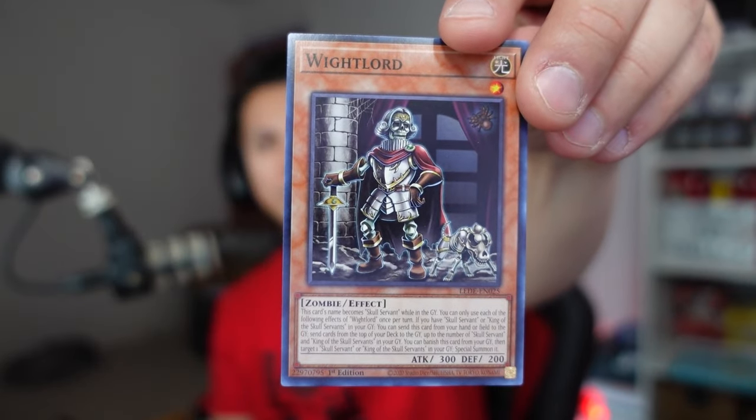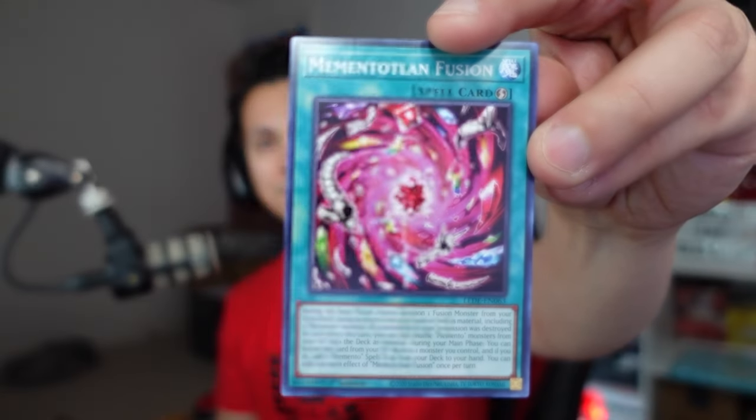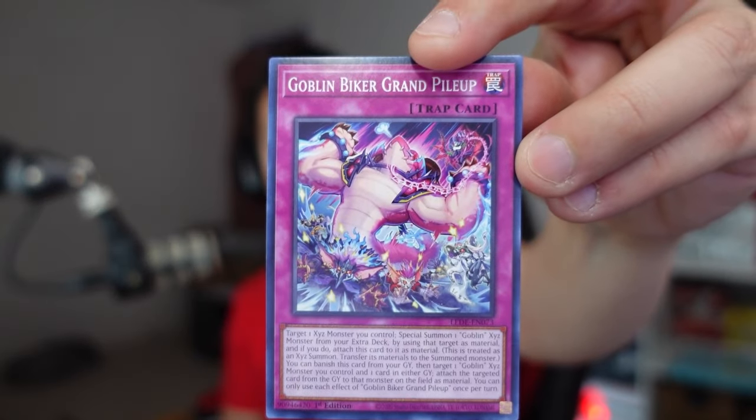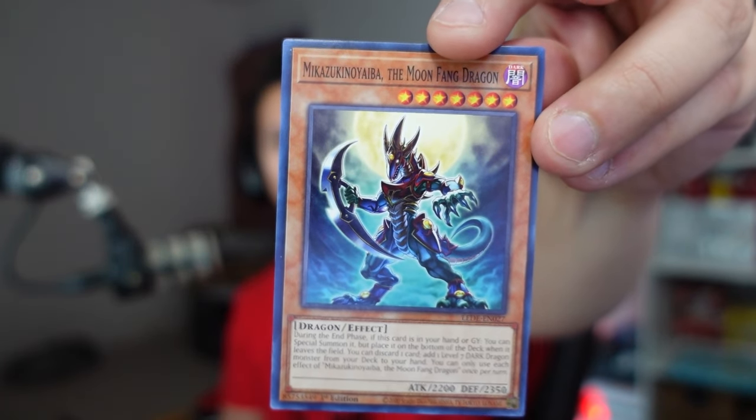What I've noticed is that either on the left side, the right side, or maybe the back two or three is when we get the super crazy cards. We're not sure if the left or right side is going to be better, but normally the right side is usually pretty good. The Ancient Gear Commander, the Goblin Biker Grand Pile Up, and this one: the Makozurino Yaba — the Moon Fang Dragon. I think I pronounced it perfectly. Looks pretty cool actually, I like the artwork.